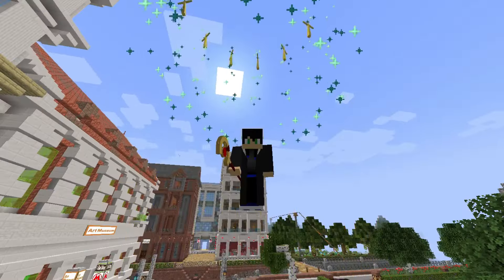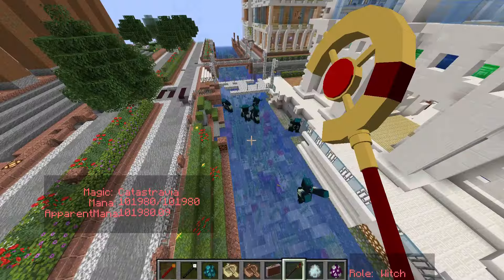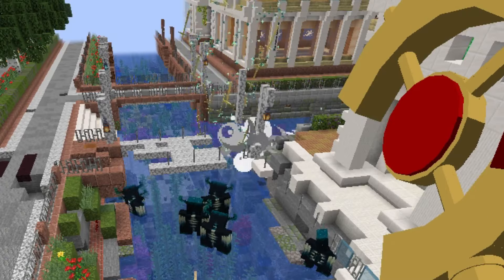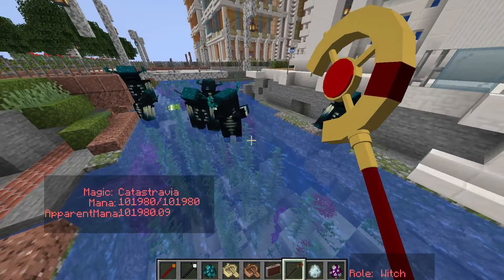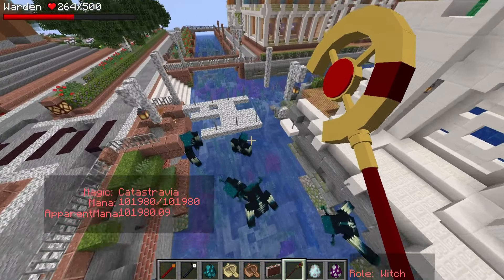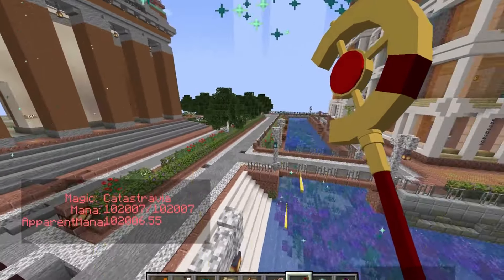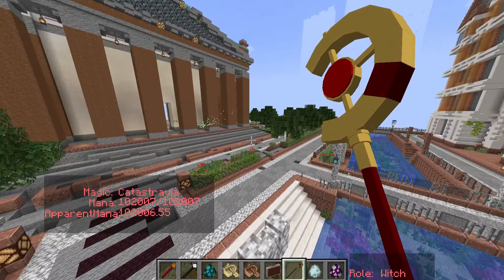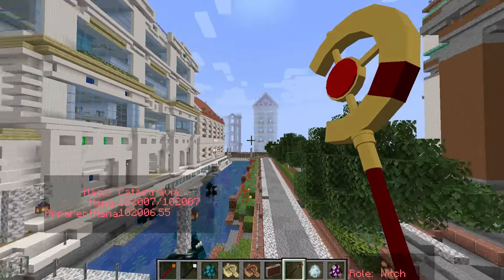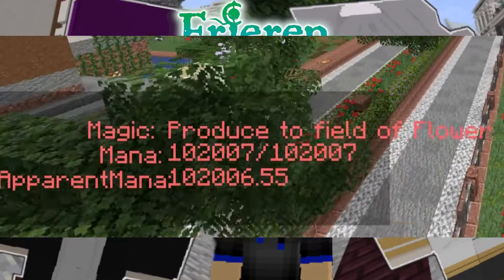That seems to be the last one — oh, I used it, so I guess it was. These are swords made of light — that's what this spell is. If you spam it enough, you can destroy large chunks of land, mobs, and armies. They do disappear in water, which is good to know. Everywhere you look, everything's destroyed.